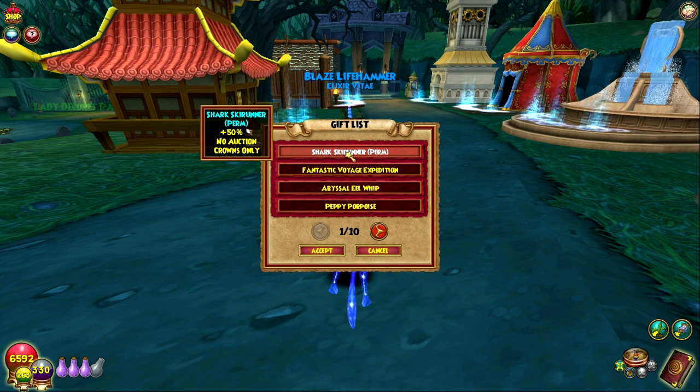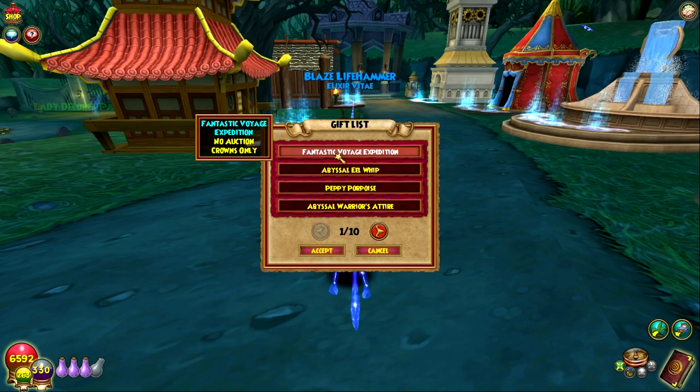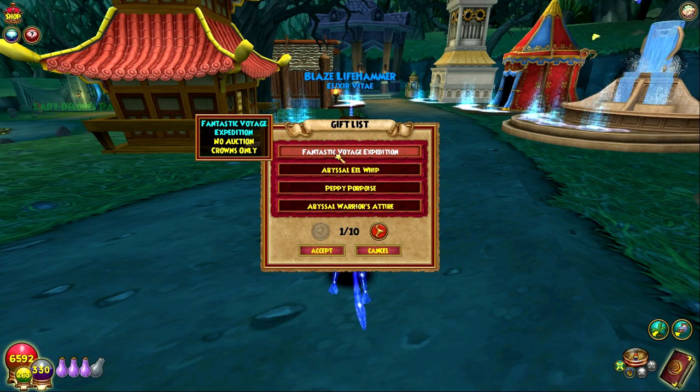Starting things off we have the Shark Ski Runner mount — it's 50% speed, so keep that in mind. But it's like a mechanical shark, so that's going to be a cool one to look at. Let's redeem that.